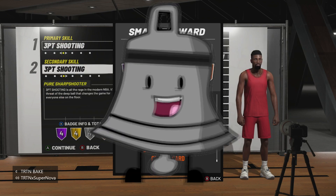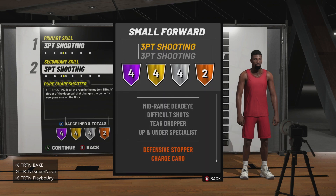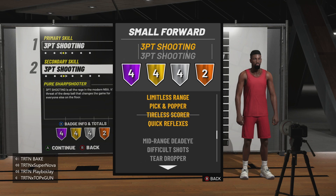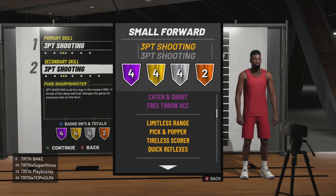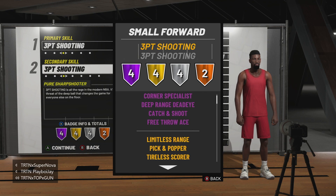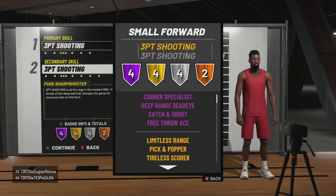Now going to today's video — this is by far the best sharpshooter build in the game, hands down. It's a small forward sharp/sharp. I know y'all are probably thinking he's gonna be slow as hell, but listen — this build, I guarantee people are going to be making it. It's a sleeper, trust and believe. Not only that, this build gets defensive stopper — a sharp/sharp getting defensive stopper.